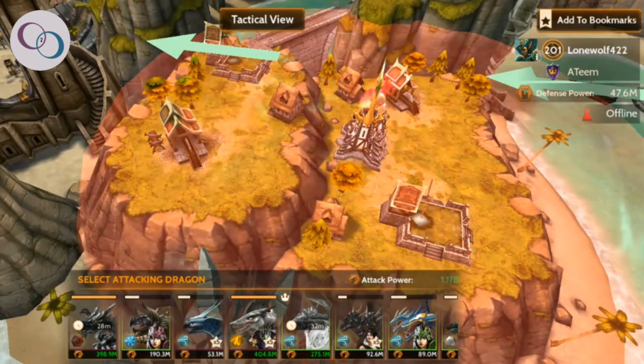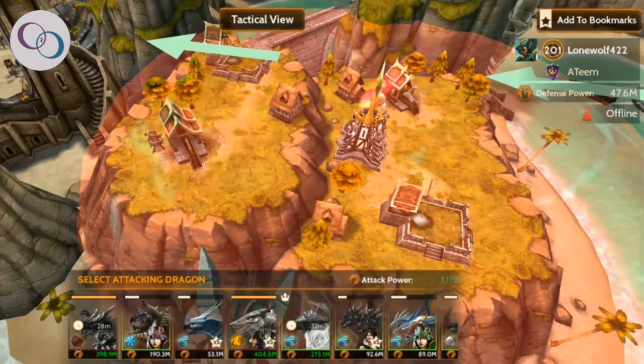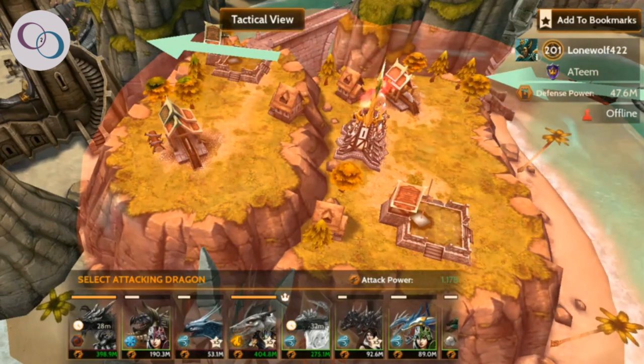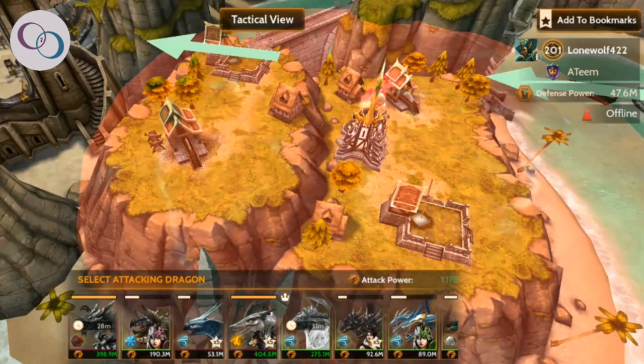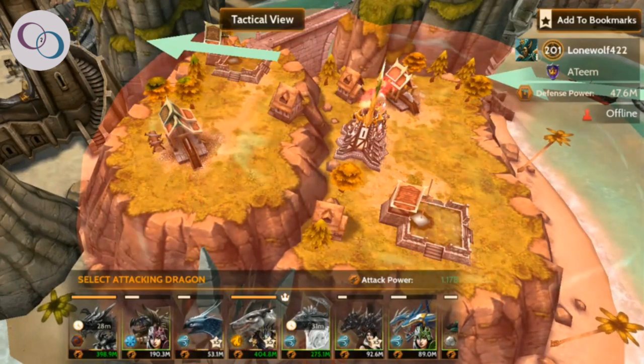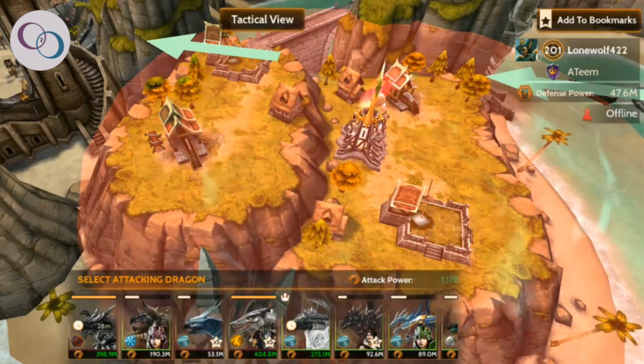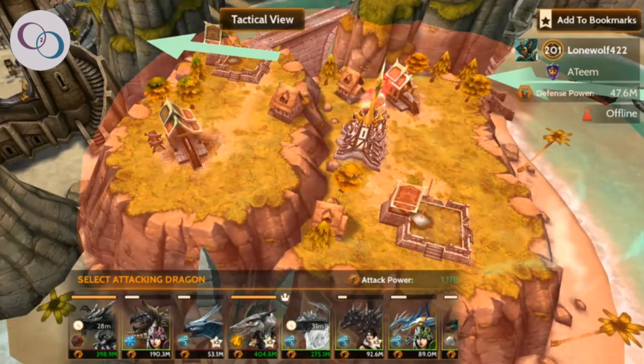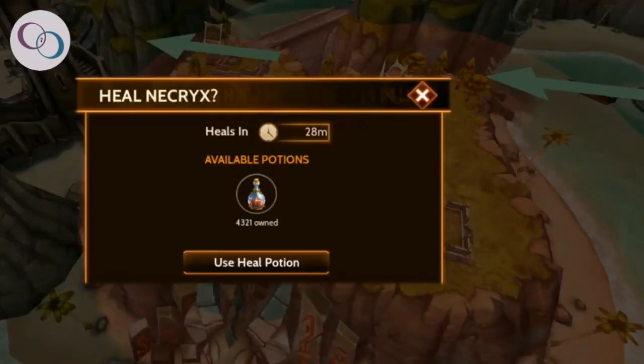Originally Ghost thought they were changing their huts around and that the game was glitching to keep the old configuration. But no, this is even some time later. This isn't just for a few seconds or for a minute — that base has six huts.